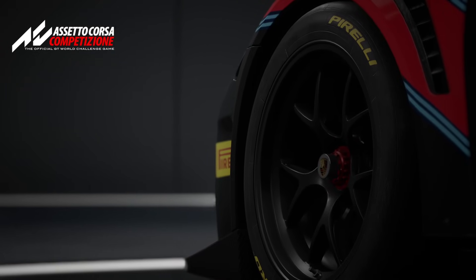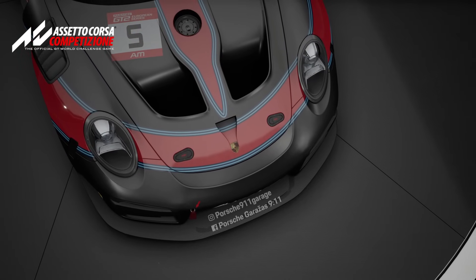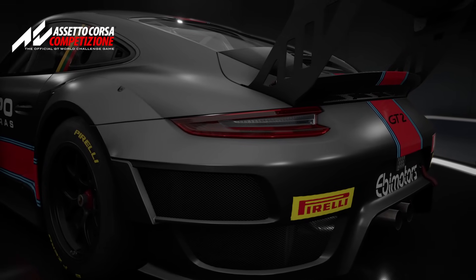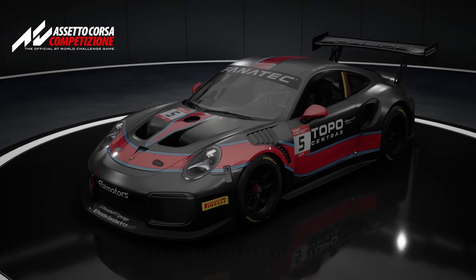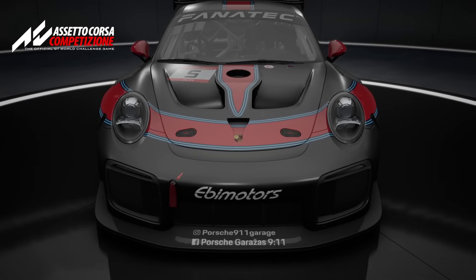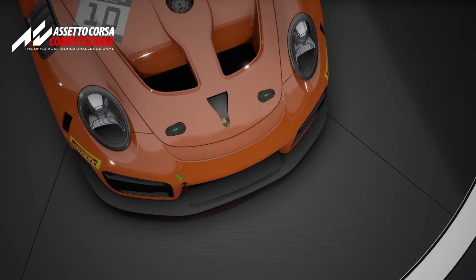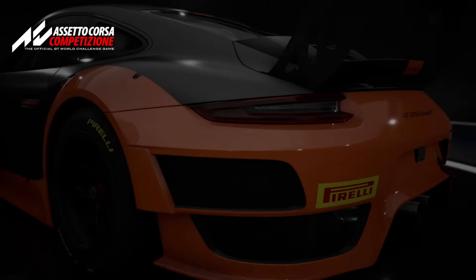This is based on the non-Evo version of the race-spec 911 GT2 RS CS — it's the most powerful non-street-legal GT customer sports car Porsche offers. So if you take a second to digest those words, that is quite something. Huge performance figures from a performance brand. The Evo version just makes some aero tweaks and some safety improvements — not a drastic change. It's got that six-cylinder twin-turbo engine at the rear of the car producing up to 700-ish horsepower and a dry weight approaching 1,400 kilograms. Very familiar, not a lot new here, but the performance figures are off the charts.